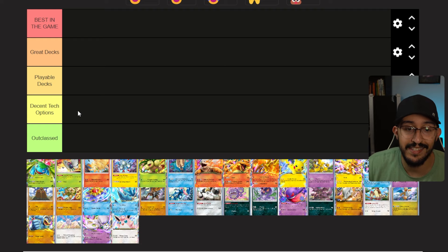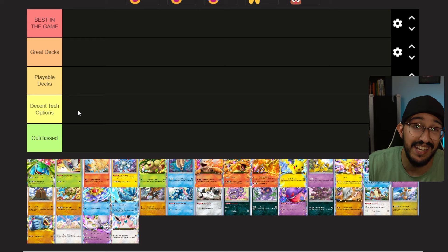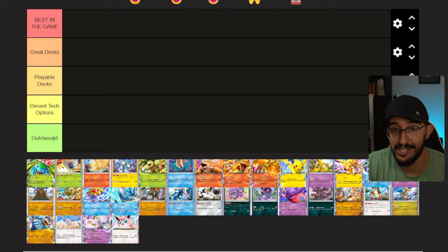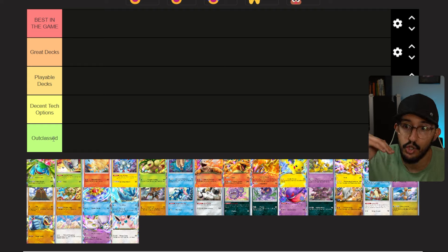Next is an options tier I think is pretty appropriate. These cards aren't necessarily full decks — they're options you can potentially fit into a variety of decks depending on what strategy you're trying to build. This deserves its own section, whereas other cards revolve around their own strategy and need specific deck builds. Finally, we have the Outclassed rank — these decks and cards are just outclassed. With the current set they feel unplayable, though there are just so many better cards right now.